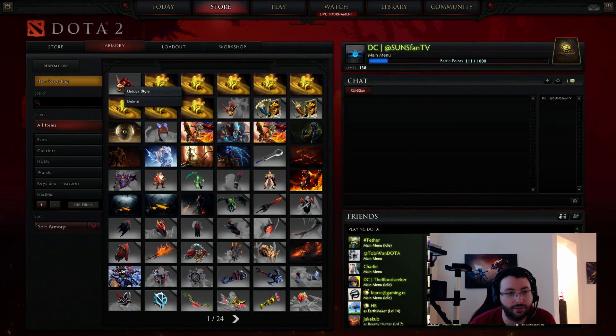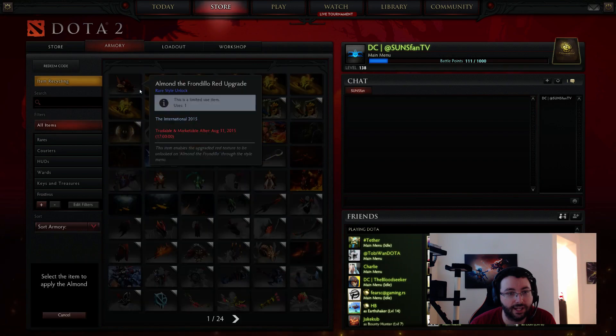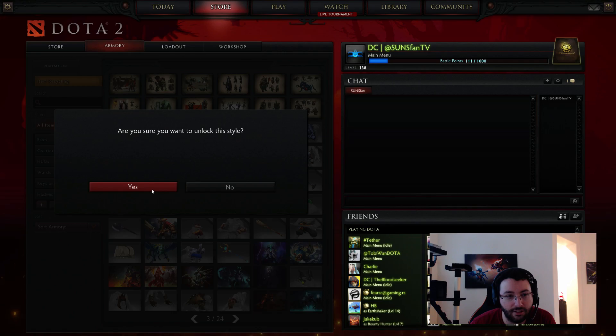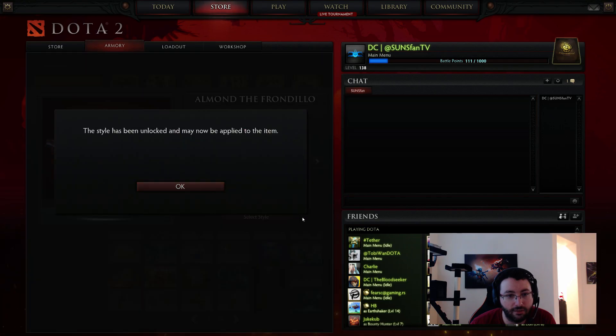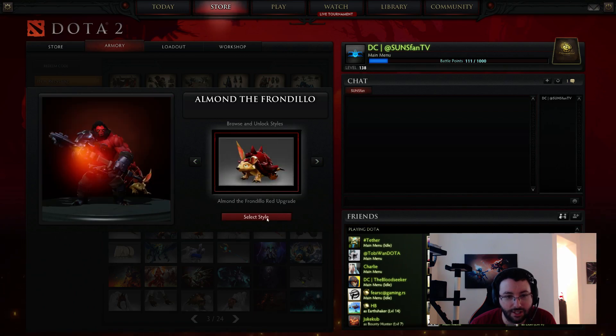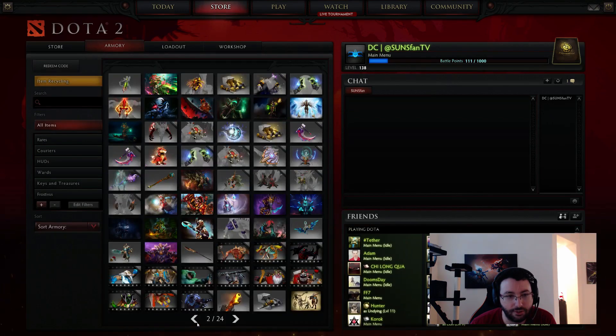This is the upgrade for the little pet guy. So you unlock, and I assume you just find the pet here, unlock, and now I can select it. It's literally just a texture change, I think. Not sure why that took so long.